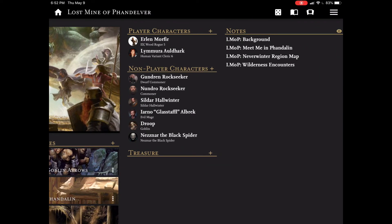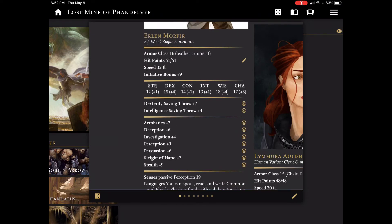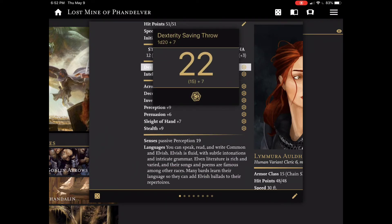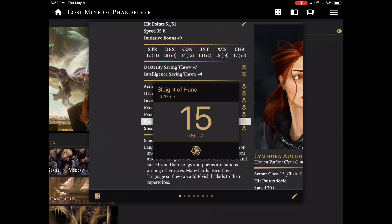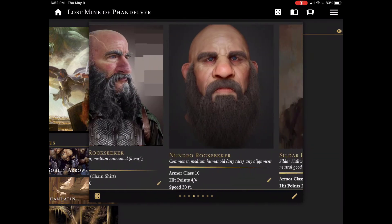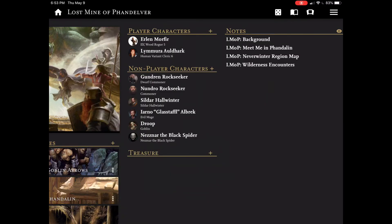A couple other things I want to touch on: one is the built-in dice roller. It's not something I care to use personally — we prefer to roll real dice — but it's nice to have. I can immediately roll sleight of hand checks for a character or NPC. I have used it occasionally if I really wanted to do a secret roll and keep the players guessing, but I don't use it very often.